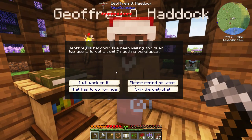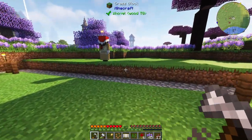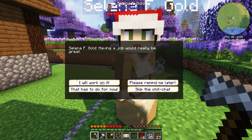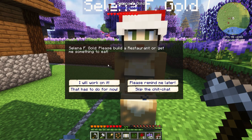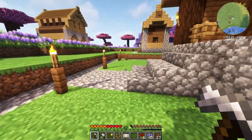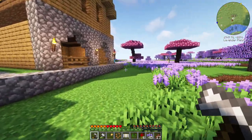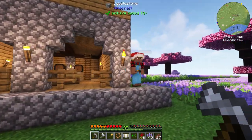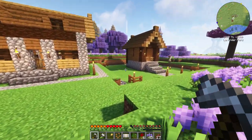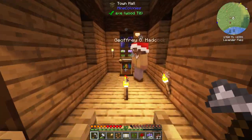Jeffrey has been waiting to get a job - we'll find him a job soon, maybe he can be our courier. Selena also really wants a job, and she wants a restaurant or somewhere to eat. On our map we have some dots - I see four: Rainy, the guard, and two others. Where is this mystery colonist? Maybe they'll appear at some point in the future.